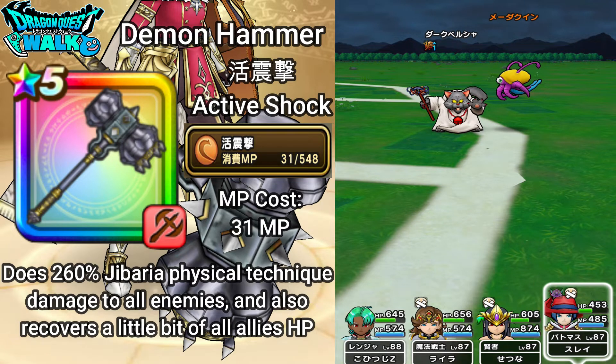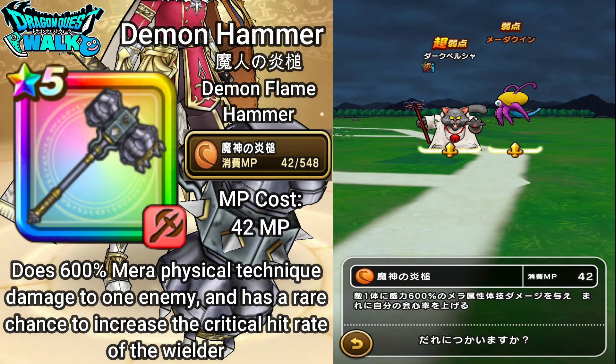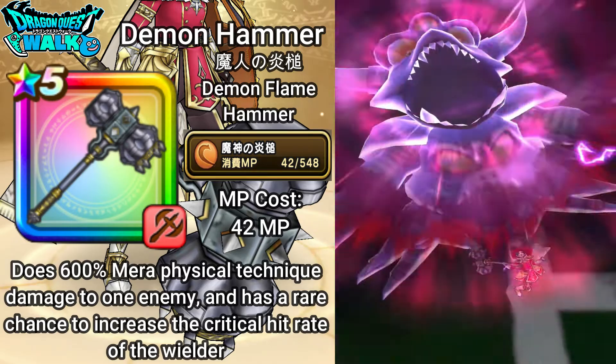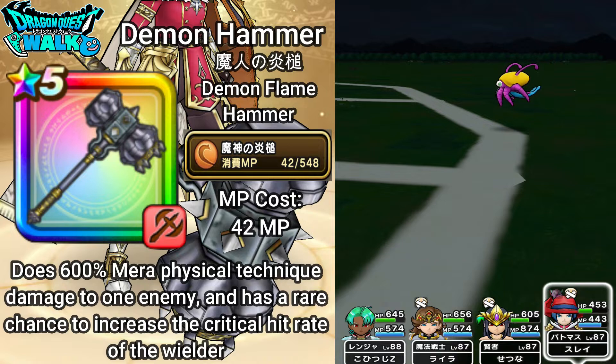Back with our Battle Master. Here we're going to go over the final ability of this weapon — Majin no Hono Atsuji, which is Demon God's Flame Hammer. This costs 42 MP and does a whopping 600% Mera physical technique damage to one enemy, and has a rare chance to increase the critical hit rate of the wielder. And there — 10,000 damage. Nice.